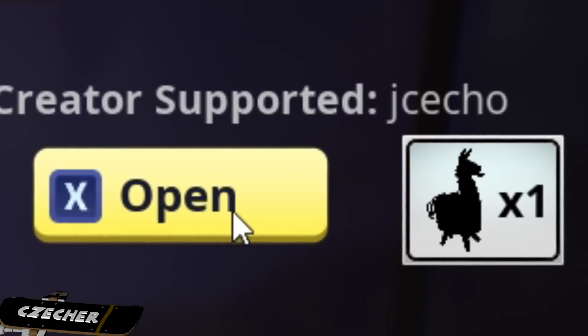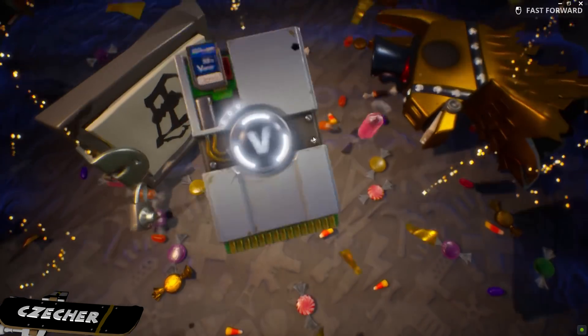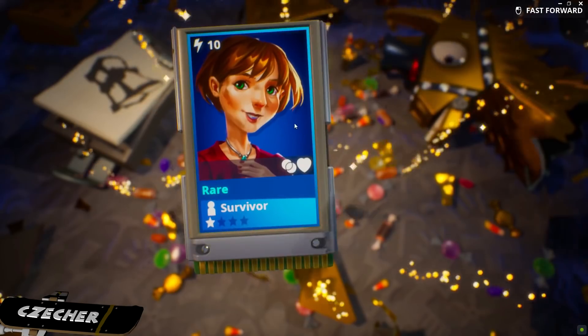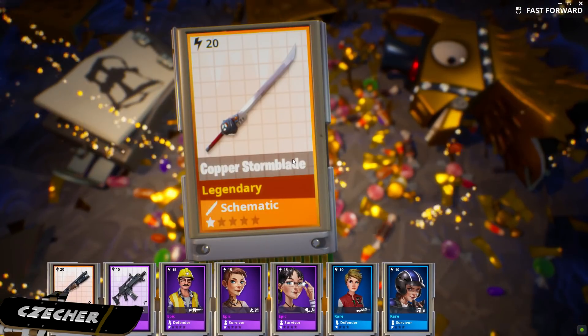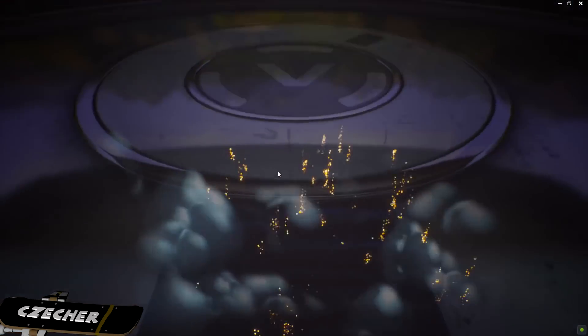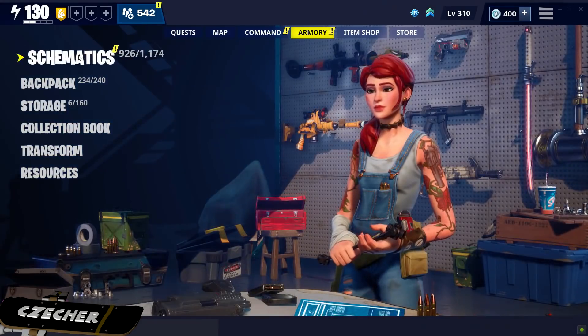It appears we also have a llama here — I think this is a troll stash llama. It went gold nonetheless, so we'll open it up and see what we get. The bear, not too bad. The Stormblade, really good sword — I think I actually needed another one of those. But anyway guys, getting sidetracked here, let's take a look at these two schematics: the Ralphie's Revenge and the old Betsy.